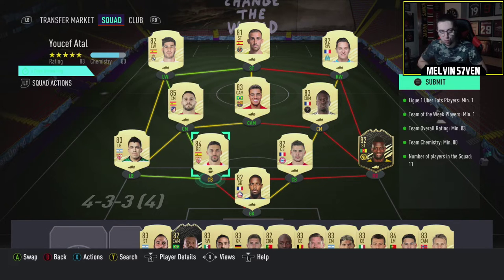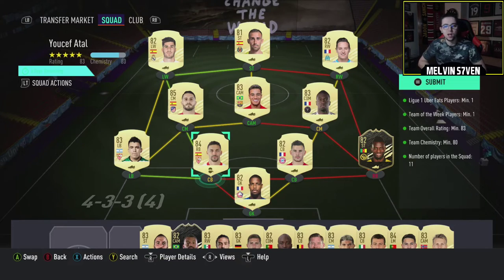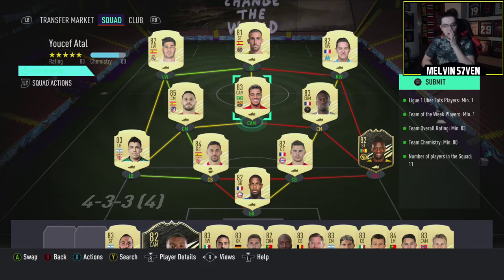I've got Jesus Navas on a shadow — I probably shouldn't be using Navas to be honest, he's like 8k. It's kind of stupid on my part, I should be using someone a little bit cheaper.